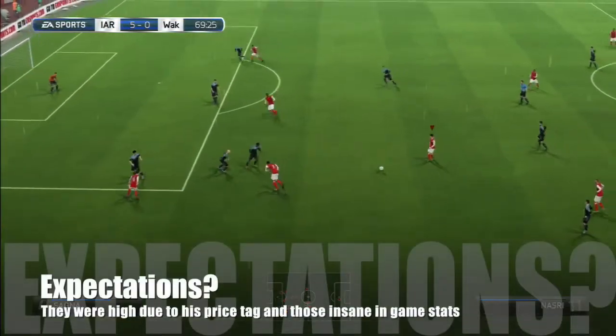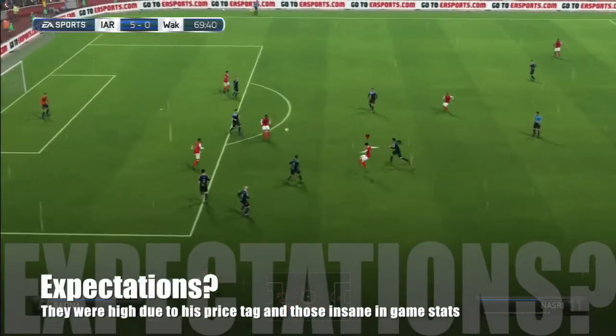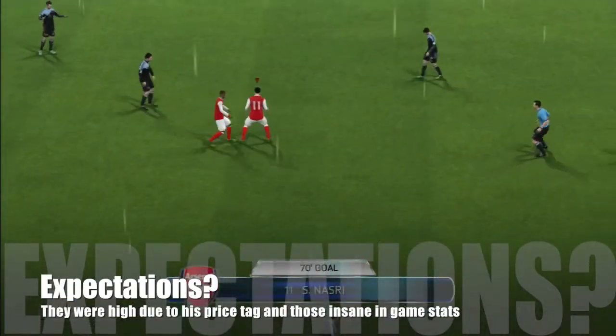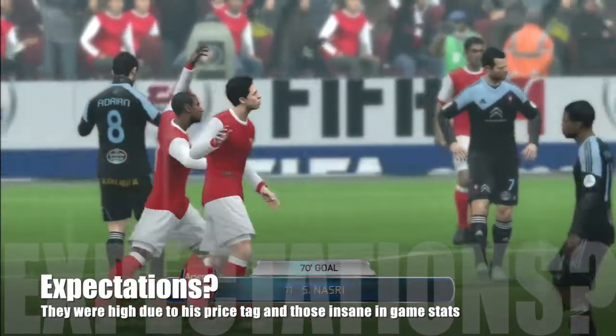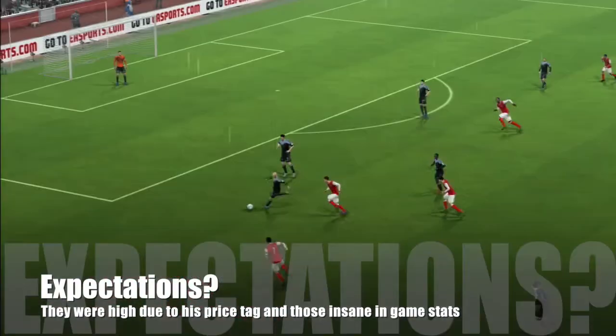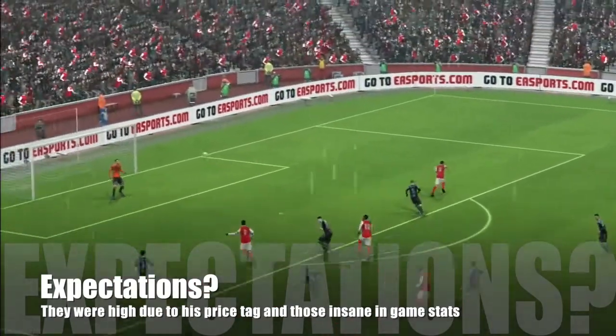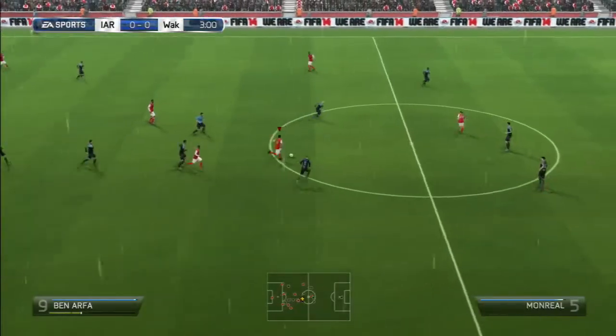My expectations of Nasri's inform card were fairly high, given his hefty price tag — roughly 180,000 coins on both PS3 and Xbox at the moment. With those in-game stats you know you're going to have high expectations because they are pretty insane looking.